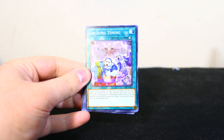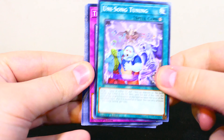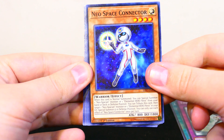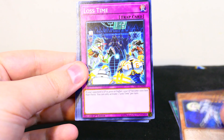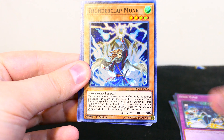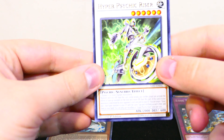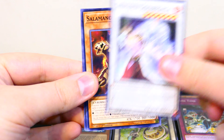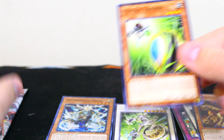Go ahead and zoom in. Unisong Tuning, Time Thief Flyback, Neospace Connector — that's a new one. Lost Time, Thunderclap Monk, Hyper Psychic Riser, Shiranui Squire Saga, Salamangrate Wolvie, Psychic Tracker. Okay, on to the next pack.